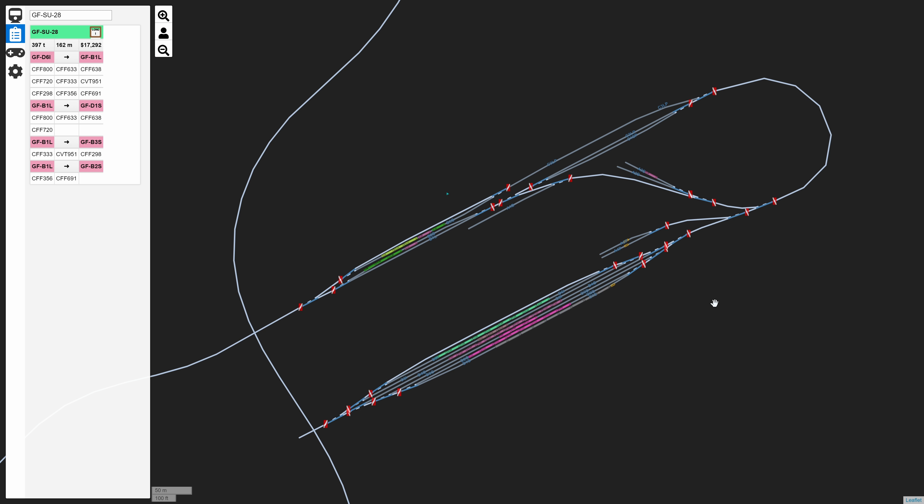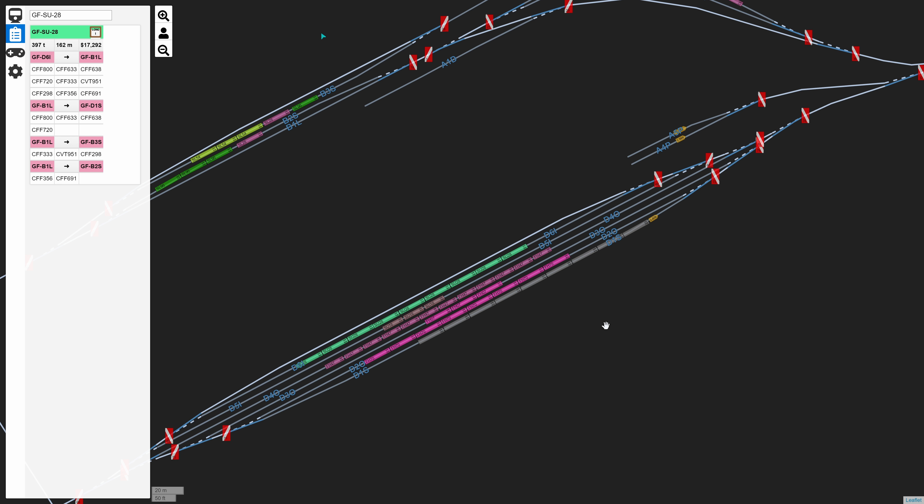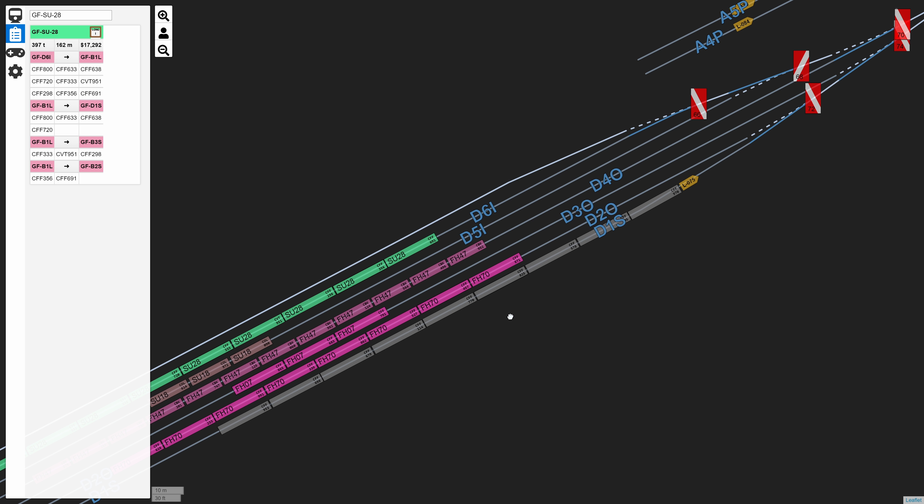I have the remote dispatcher enabled here so we can take a look and see what's going on. Our train that we want to pick up is right here - it's SU-28. The first thing we're going to want to do is look at what we're having to do. We're going to be taking it to B1L to unload, which is right over here. Then we're going to need to store the cars in three different track assignments: D1S, B3S, and B2S. D1S should sound pretty familiar because in the last episode, we just parked some cars there.